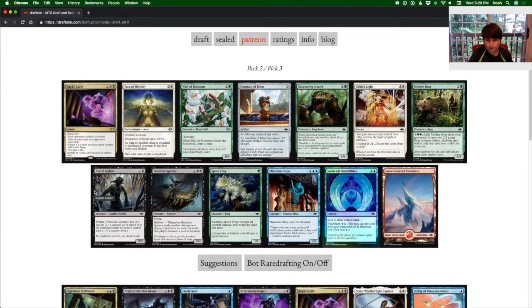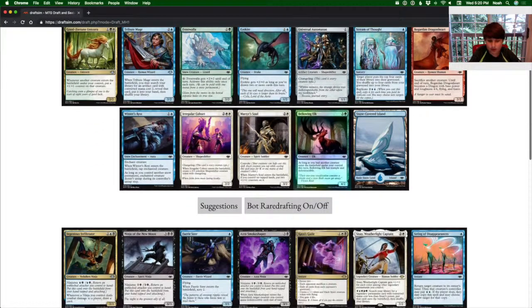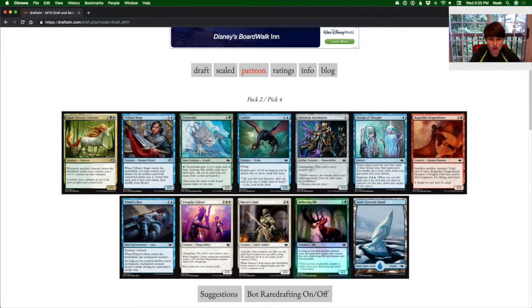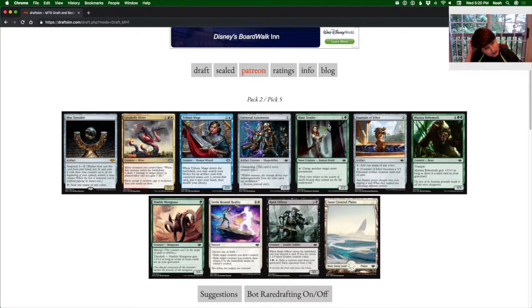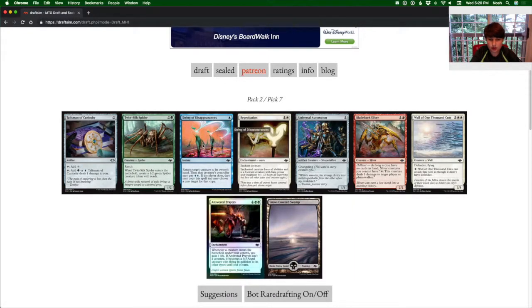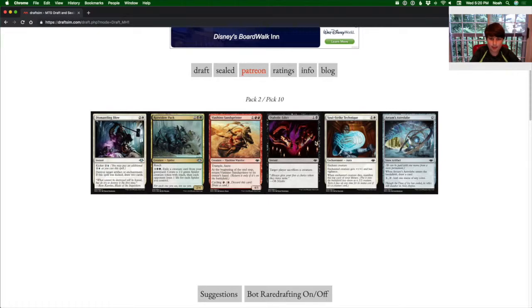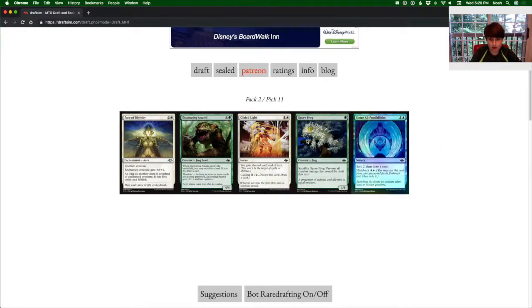Another Manowar. In this case, we're going to take Phantom Ninja. This is a hard pick. Because we have Ingenious Infiltrator — which triggers whenever any ninja deals combat damage — I'm actually going to take the Changeling, which will also count as a ninja. In this case I'd take the Mox Tantalite. We're going to take Cunning Evasion, then the String of Disappearances. Second pack's not being that good — we're going to take the Changeling again. Moonblade Shinobi. We're going to take Edict, which is a really good kill spell.